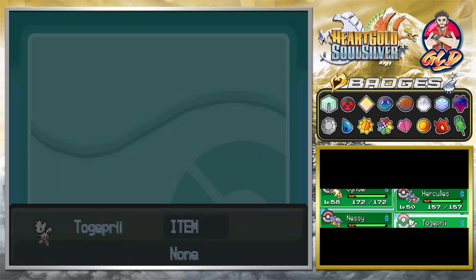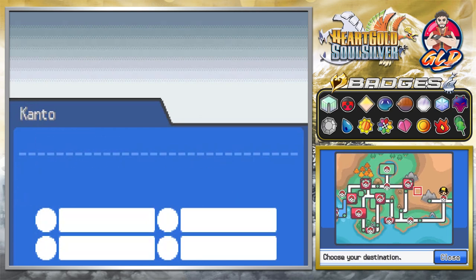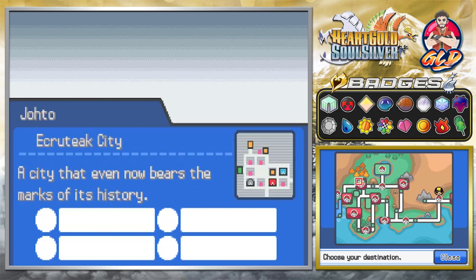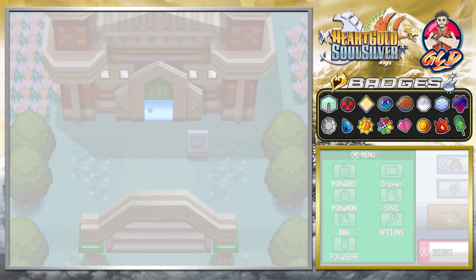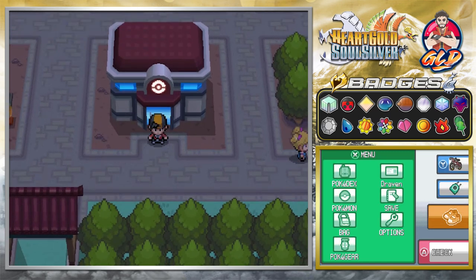You can fly straight to the Johto region or straight to the Kanto region. We're gonna go back to Ecruteak City because we got plenty of stuff to do. We are very very close to the end of this walkthrough, believe it or not. I've written it down and wow, we got a lot of stuff ready for us.